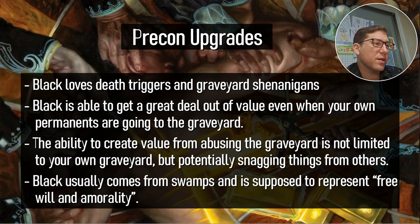Black usually comes from swamps and is supposed to be about free will and immorality.